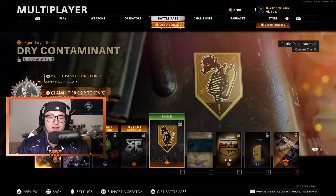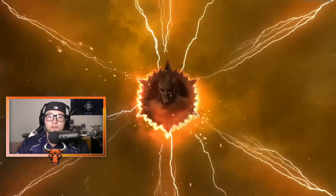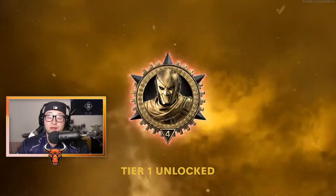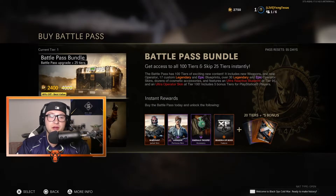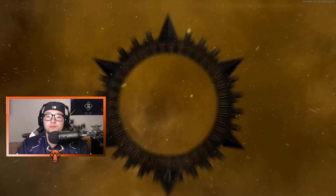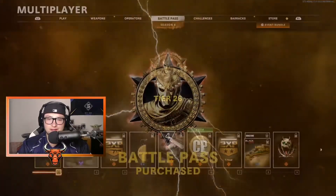Alrighty, so let's go ahead and take a look at this Battle Pass. Let's go ahead and claim our tokens really quickly that we got from Season 3 from all the leveling up we did. We got our token, now let's get our Battle Pass. We're going to buy the big old bundle, giving us 25 free tiers as well. There we go, we got the Season 4 Battle Pass. I like this animation.